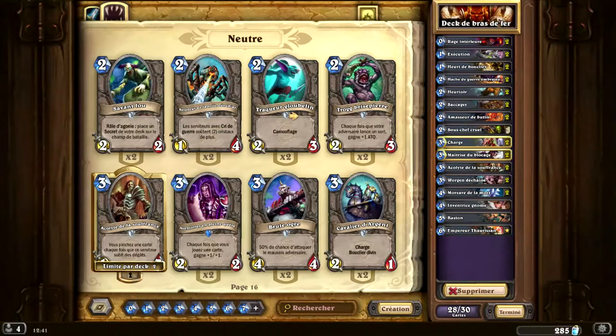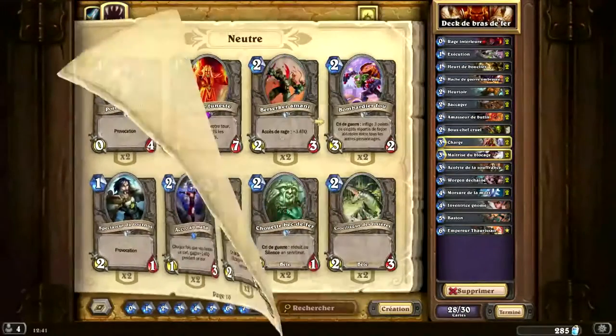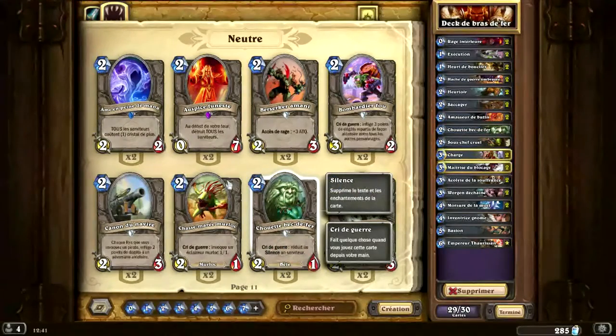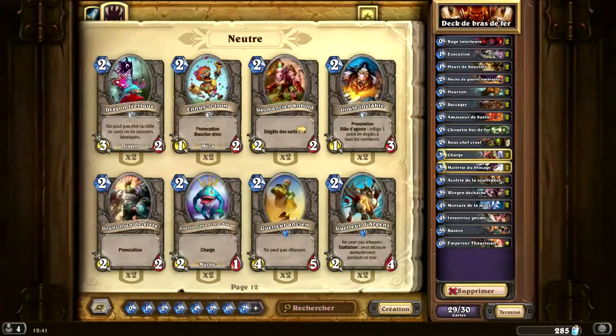Il nous reste 2 cartes à mettre. Ce qu'on peut mettre, on peut mettre un deuxième silence. Le silence est très important pour les taunts. Parce que comme notre combo est basé sur une créature qui attaque 2 fois et qui a très peu de points de vie - il y en a 3 - s'il y a un taunt, c'est très embêtant parce qu'elle risque de mourir dessus assez facilement. Du coup, on silence le taunt pour le passer et pour tuer l'adversaire.